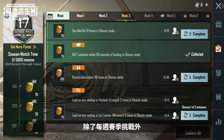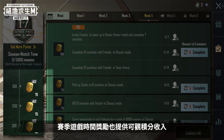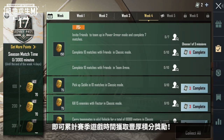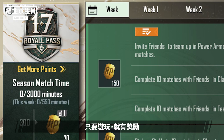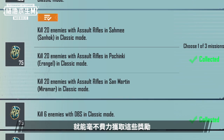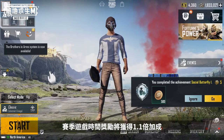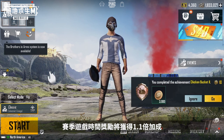In addition to Weekly Season Challenges, Season Match Time Rewards also give a lot of RP points. When you join multiplayer, you can accumulate time spent in match and collect RP points — just play and earn. So as long as you spend time in the game, the rewards are easily obtainable. If you have an RP Easy Mission License, you will get a 10% reward bonus to time spent in game.